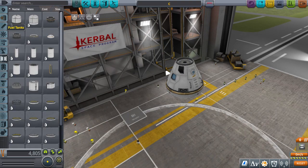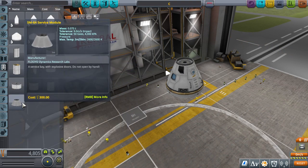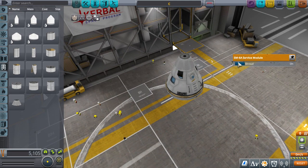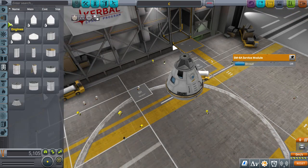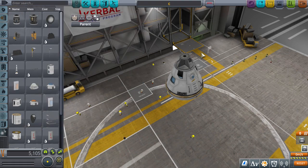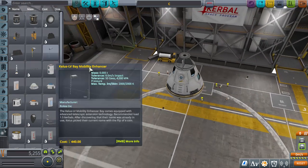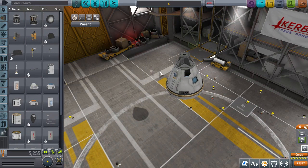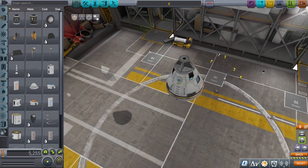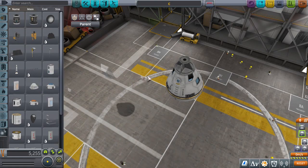I'm going to put a little payload section there. We need to make sure the parachutes will deploy when it goes over - put a shroud and put in some parachutes on the spacecraft. We'll have some parachutes to return. Those are too big - I think I want the orange one. We're not going to make two big parachutes; you don't need two big parachutes.